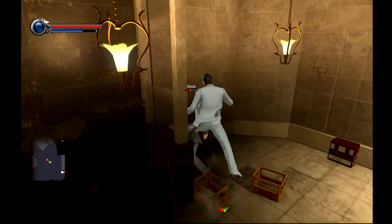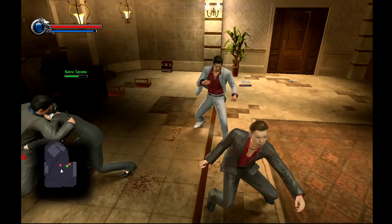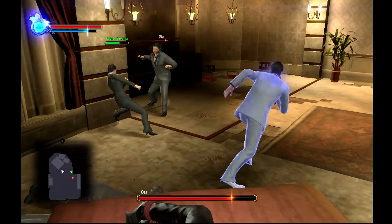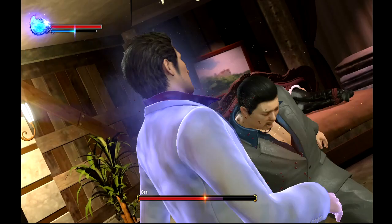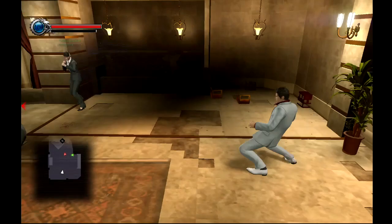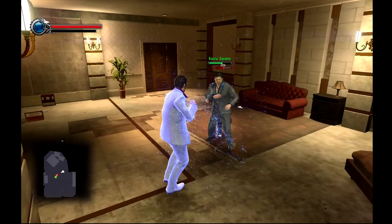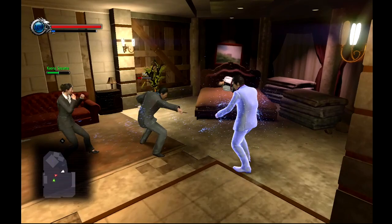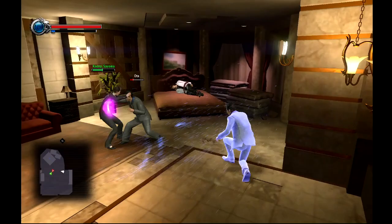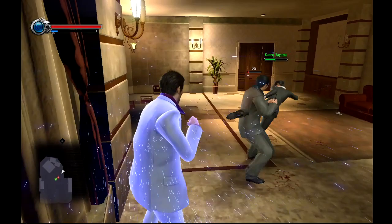This fight has two dudes with guns which makes it very annoying. I get rid of the first guy with Dragon Kiryu in extreme heat mode, and then I have to be careful taking out the other guy without the knife or hand-to-hand guy killing me. Kauru here is really useful — she deals good damage. In the next fight coming up, Daigo really pulls his weight; he's the reason I can no-damage that boss fight. Check out this kick — he just kicked him right into the bed!